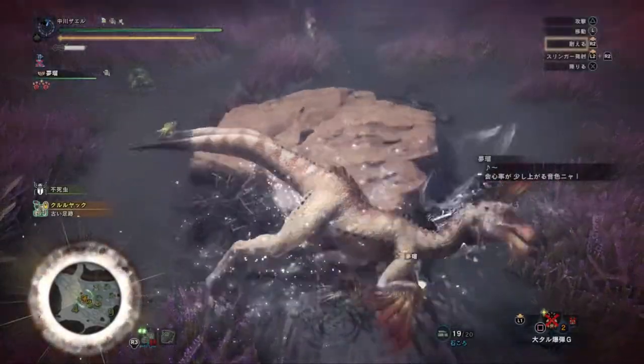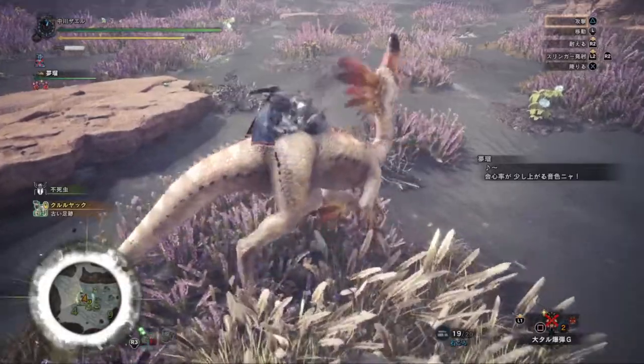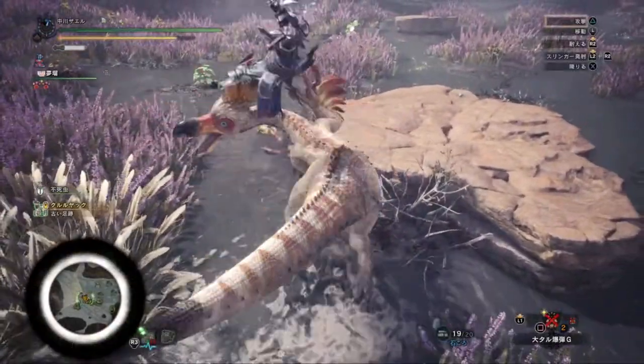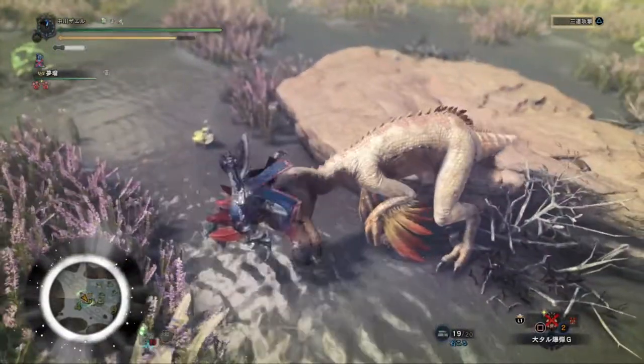So I mounted the monster again. If you see red flashes on your screen while mounting, you can transfer to a different position or hold on so that you won't fall. What I do is just transfer and then go down.